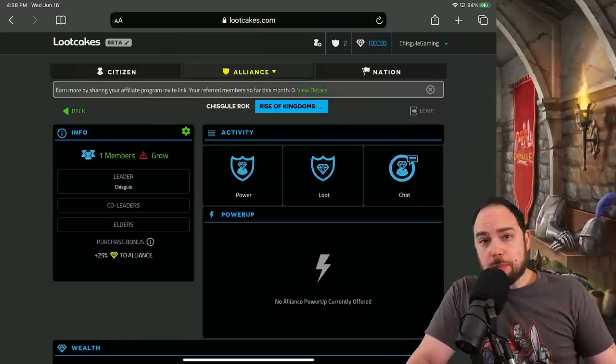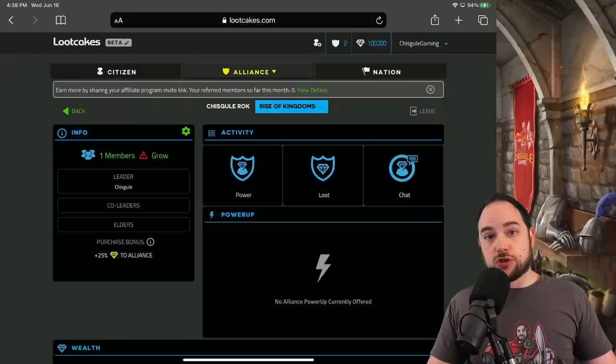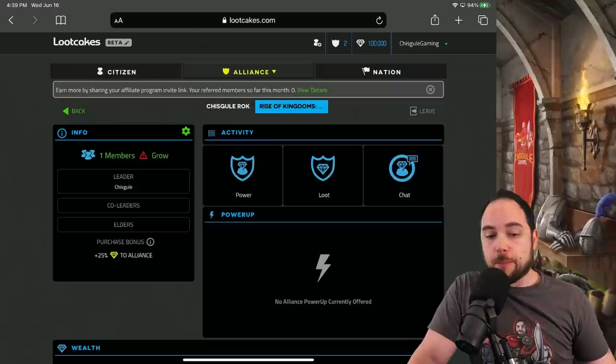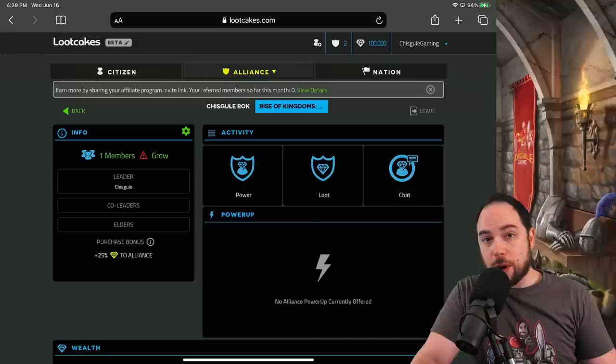As someone who spent $40,000 in my first couple years playing Rise of Kingdoms, this is going to be pretty valuable to me — getting some amount back in the form of gift cards. If you don't already have a Gmail account, you can always create one to start putting your mobile gaming receipts to. Sign up for Loot Cakes via the link in the description, which is my affiliate link, and it will automatically enter you into a $100 gift card giveaway. You've got to sign up by June 30th, 2021.